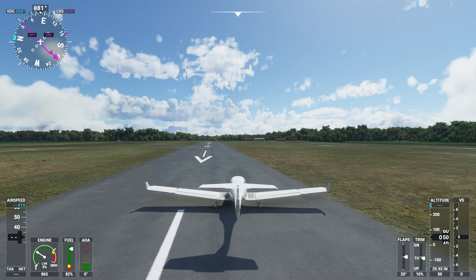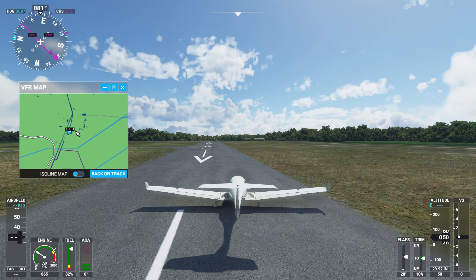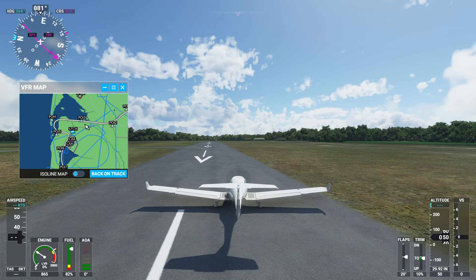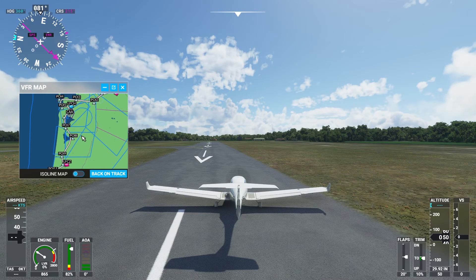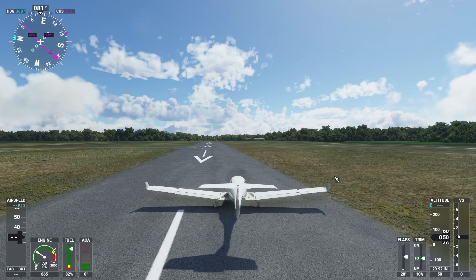Welcome back to Microsoft Flight Simulator - this is the French bush trip. We're going from Arcachon to Mimisan Airport, LFCH to LFCZ. As you can see from yesterday, we landed at the end of the runway, so we're going to have to turn around - if that's even something that's doable.